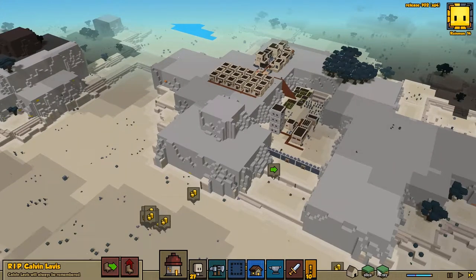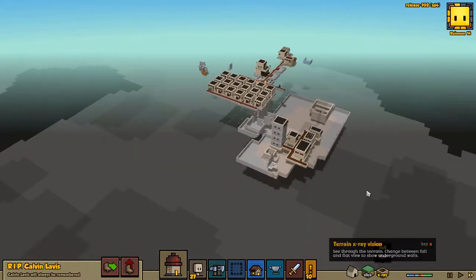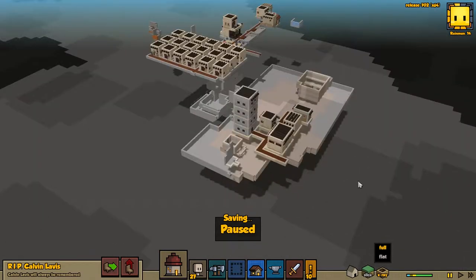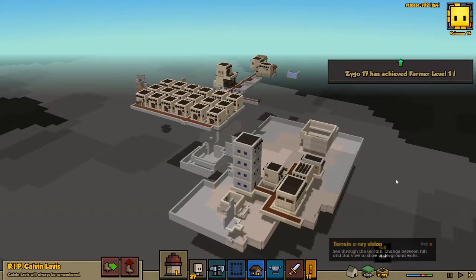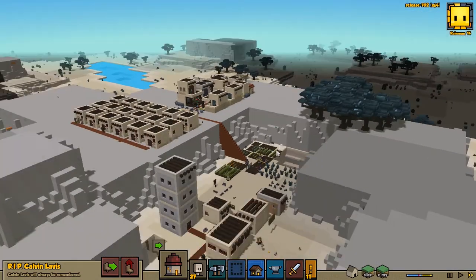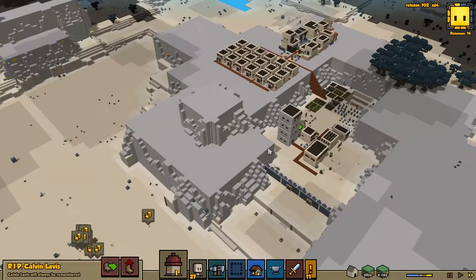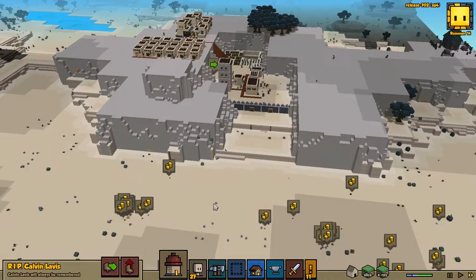I wonder if x-rays might be a bit better. We gained four frames per second doing that and then just lost them. The game is struggling to make full sense of what it is trying to render. If anyone has any advice, please let me know in the comments to improve CPU performance. Otherwise, we can just call this playthrough here and start another one in the future when the game is more stable.